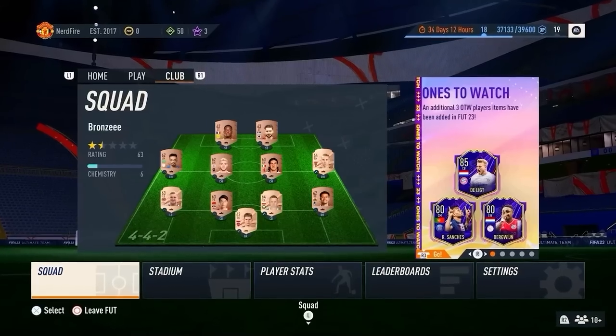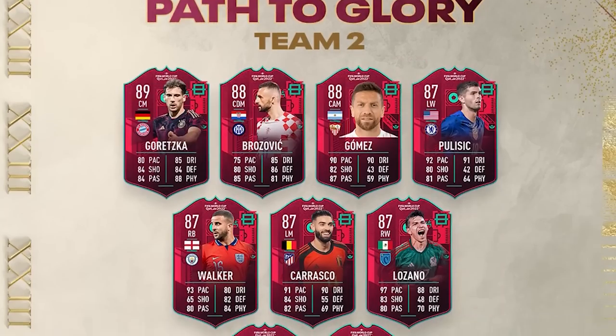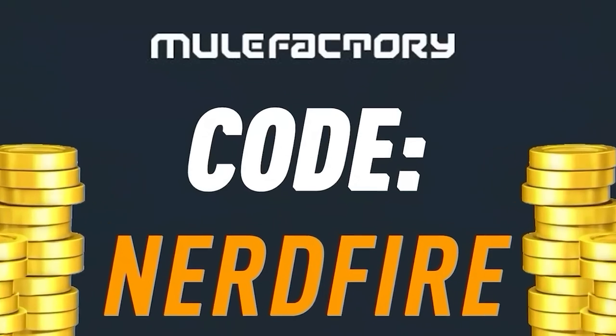We've got 86 plus Team of the Week upgrade packs — let's open a load of them up and see what we can get. If you guys have got a terrible team, no coins, and want to buy some of the brand new players from the Path to Glory promo, then go to MuleFactory.com for the cheapest, most safe, reliable coins and use code NerdFire at checkout for five percent off. Link is in the description.